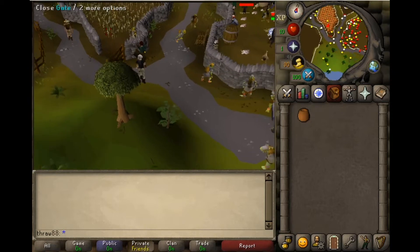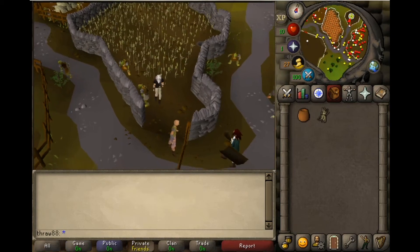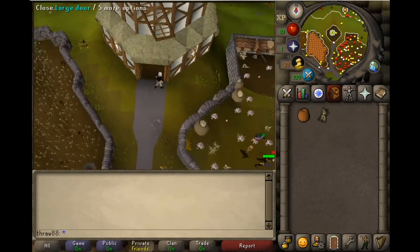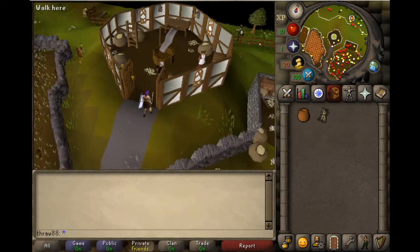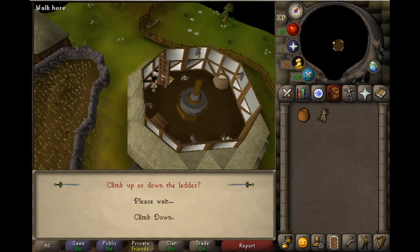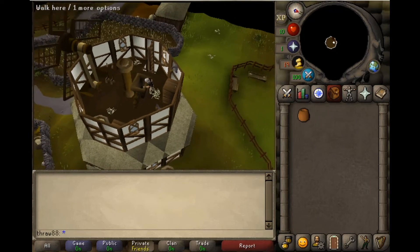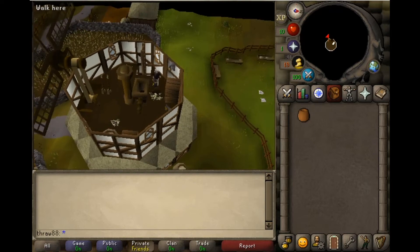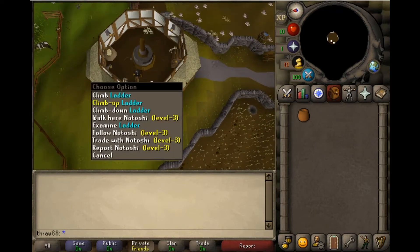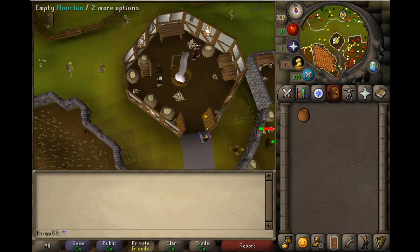Go ahead and pick some wheat. Then you're going to run up here to this windmill in between the chicken pen and the wheat field. Go upstairs, go upstairs again. What you're going to do is click on your wheat and put it in the bin. Then you're going to pull these levers, make it go down the hole, get all ground up. You're going to go back down, then take this pot and put the white flour-like substance in it.